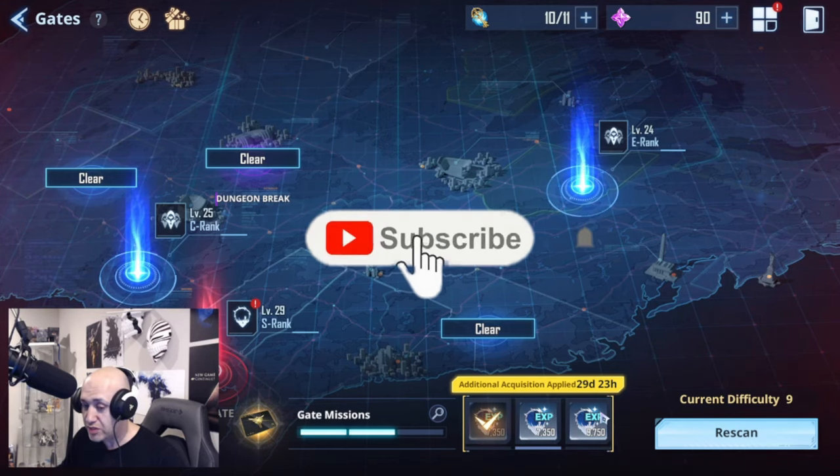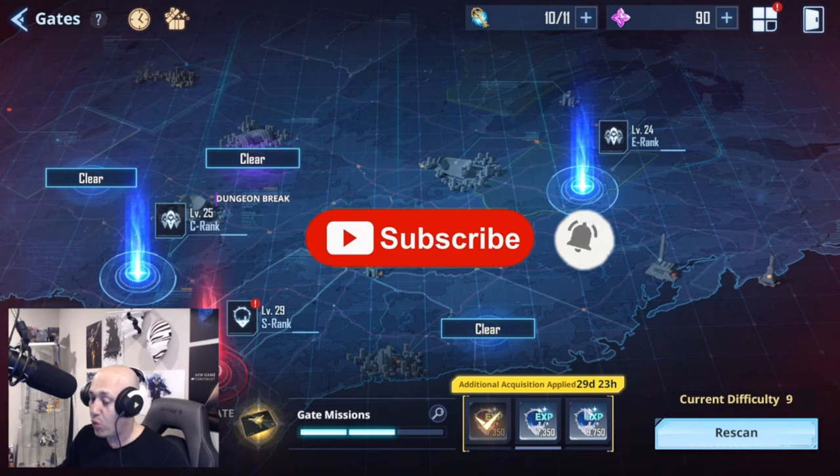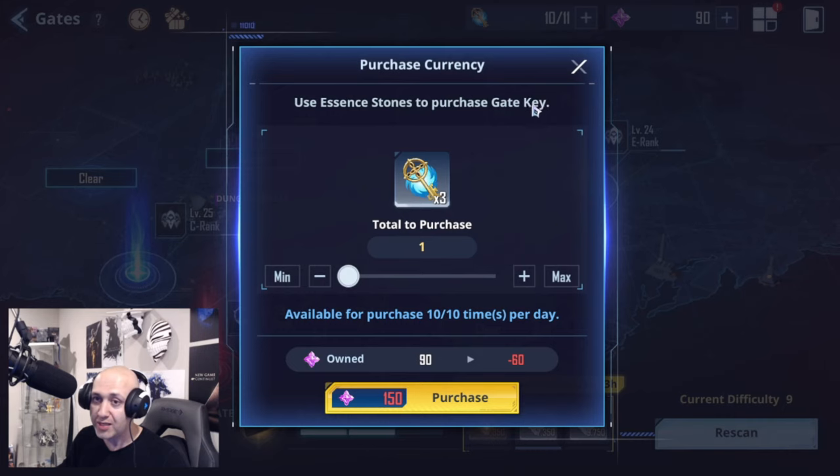This only happens three times. After this is completed, you're going to get gold instead, at a very low quantity. So you always want to finish these gate missions. Gates are one of the stamina systems in this game, and they use blue keys — called gate keys. You can see them here.